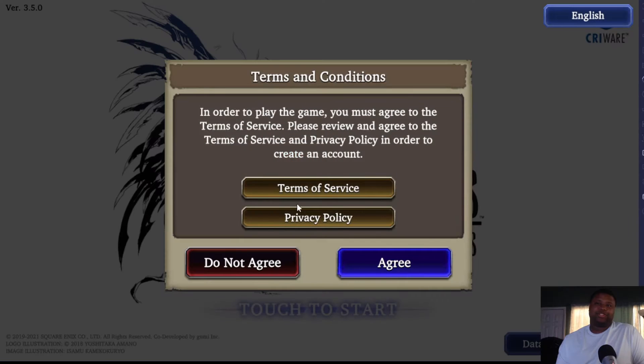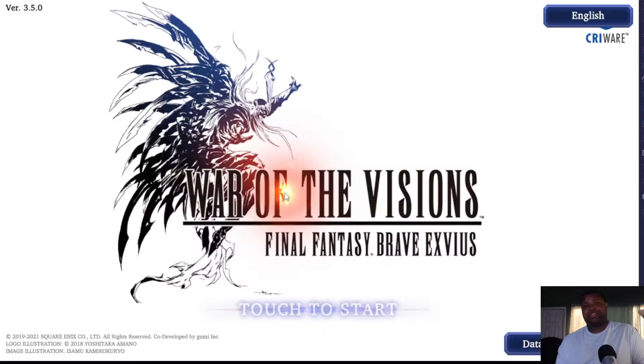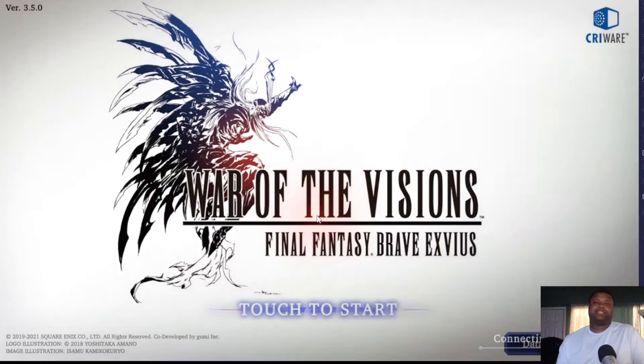You want to go to New Game. For servers and stuff, I don't really care about those — just go to guest. Obviously you want to pick 'I am 16 years old or older.' The under-16 option is just about receiving personalized advertising, so if you're 16 or older you can go personalized. I'm just going to pick personalized anyway.